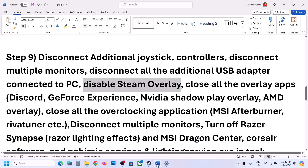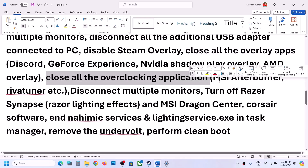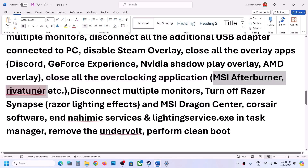Launch the game after disabling the Steam overlay. If you have Discord running, turn off the overlay in Discord. If you are using GeForce Experience, turn off the overlay there as well. Close all other overlay applications, then launch the game. Also close all overclocking applications such as MSI Afterburner or RivaTuner, then launch the game and check.